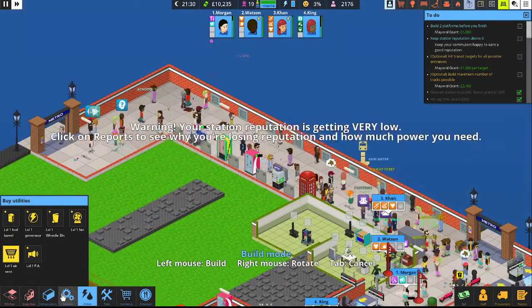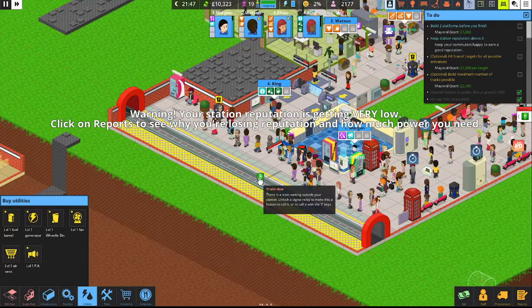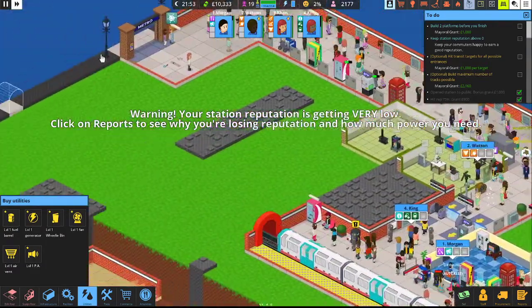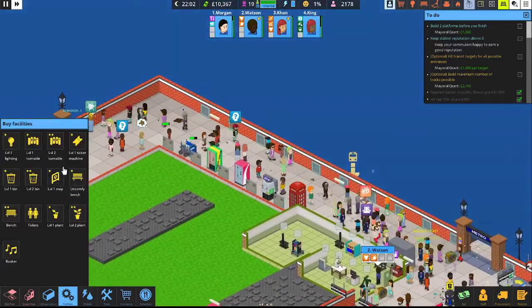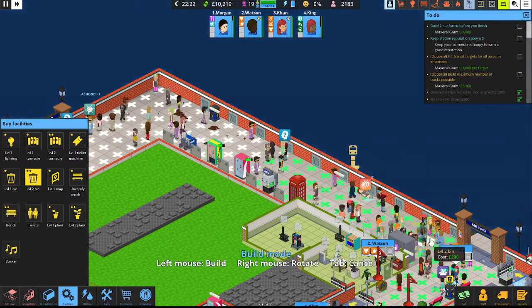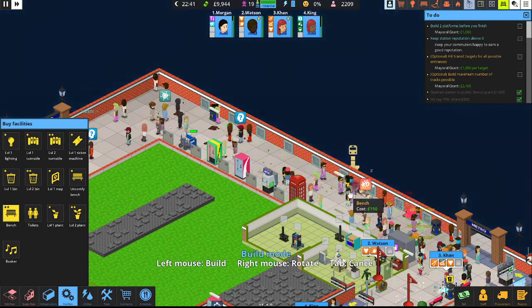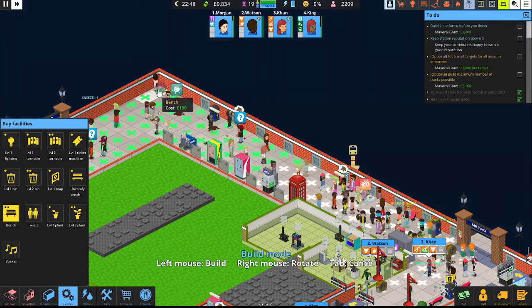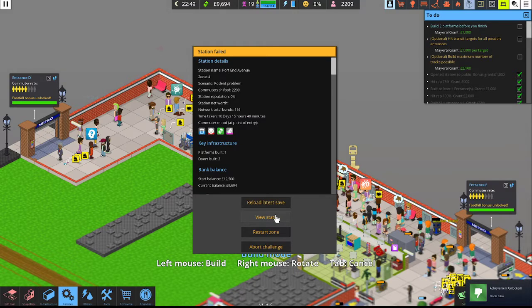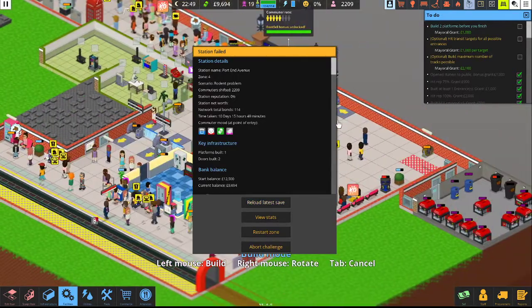Let's go to utilities and throw down some vents to hopefully improve ventilation and cool some people off — every other wall as a vent. Happiness is getting low. We had a bunch of rats and all these people are now milling about. Probably in the next episode we'll need to get to that next platform to get all these people out of here. Let's go ahead and put in some benches and trash cans. We're at 2% — we might lose here, folks. Let's call that train in. Maybe we shouldn't have opened this because it really did a number on everything. And we just failed. Scenario — rodent problem. Yeah, those rats really screwed us over, and then we opened up that extra entrance at the same time. So we learned from our mistakes — we'll reset from the last save and hopefully do a little better next time.